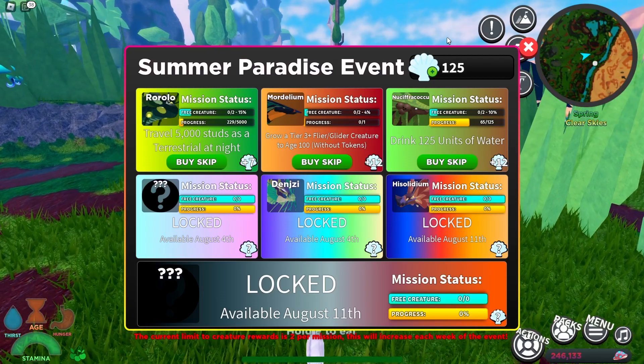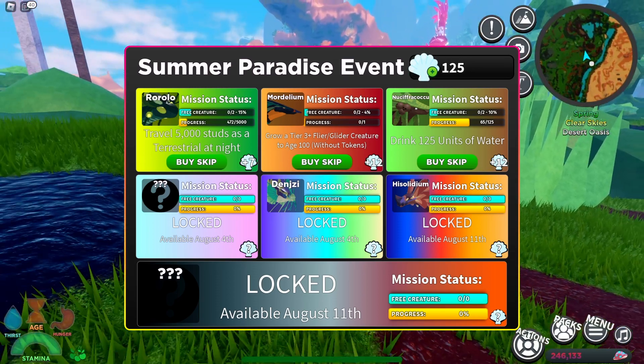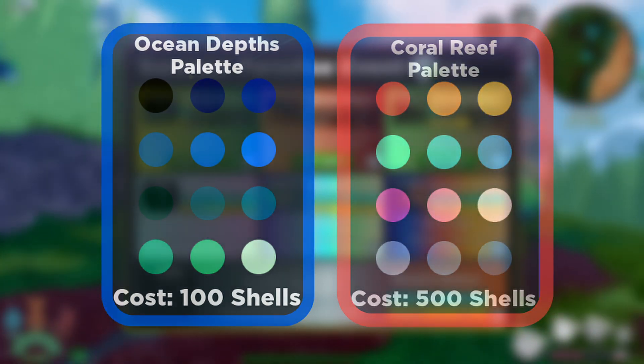The event goes on for three weeks and each week I'm assuming we're going to get a new creature, and at some point — probably the third week — we are going to get a new summer event warden. Don't forget you also have these shells. These shells are going to buy you two color palettes: the first for 100 shells is the Ocean Depth palette, and the second for 500 shells is the Coral Reef palette.